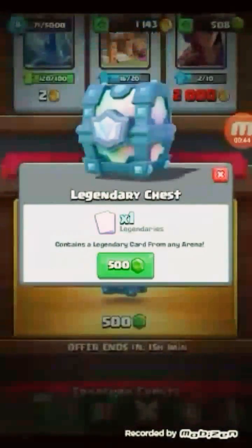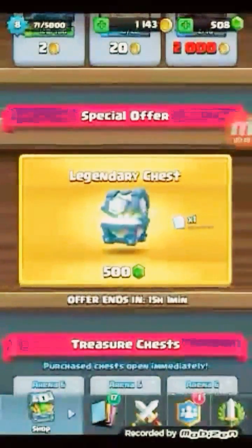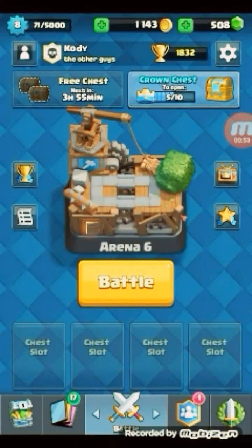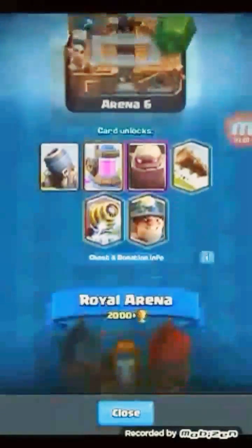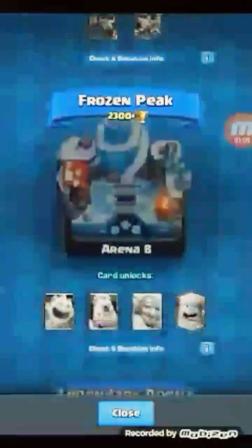If you don't know, the legendary chest can give you a card from any arena. So let's go ahead and open it. You guys vote in the comments — what card do you think I'm gonna get? The Infernal Dragon, Lava Hound, Ice Wizard, Log, Sparky, Miner, Princess, or Lumberjack?